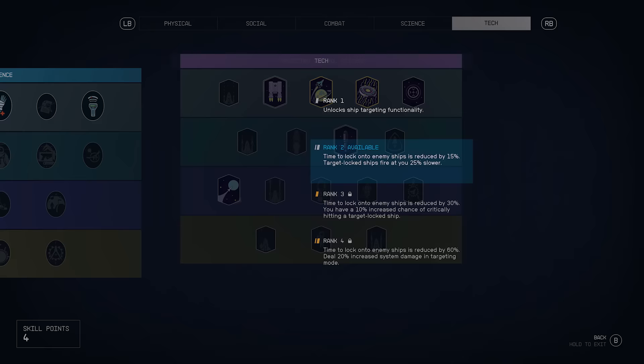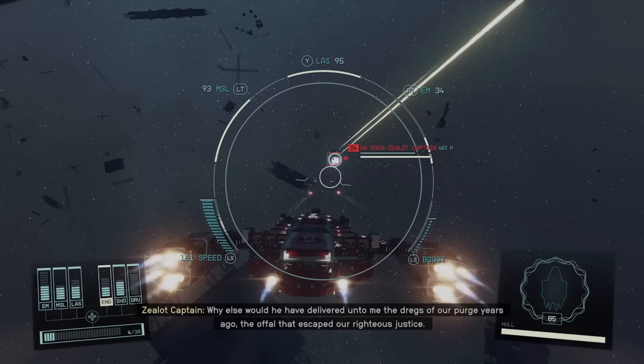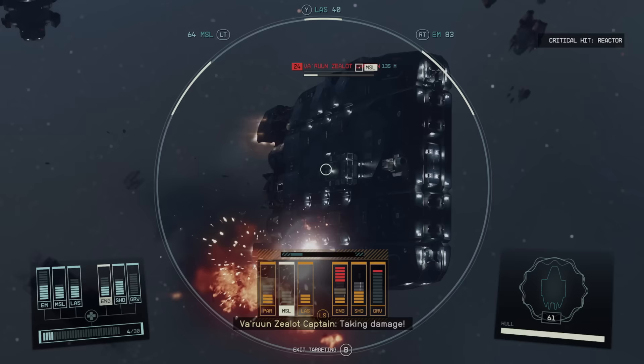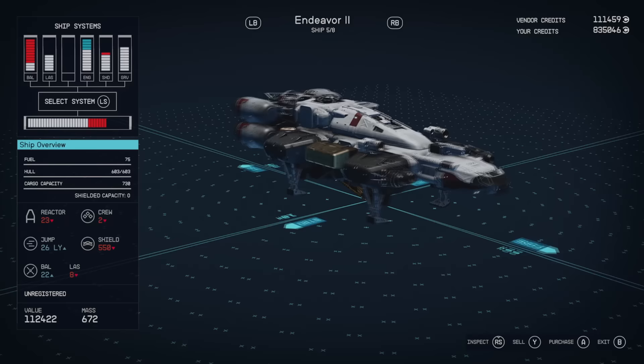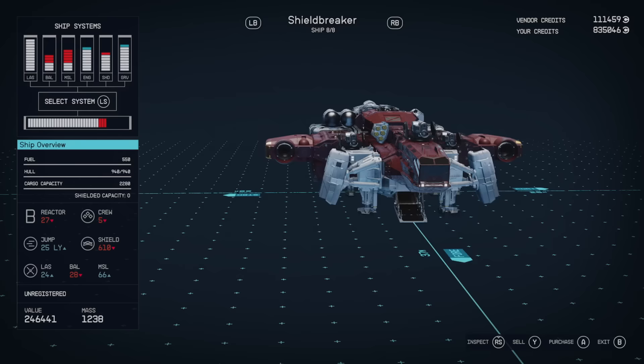Ship Targeting is another key skill — when surrounded by multiple vessels, you can specifically target different aspects of an enemy ship: the engine, shields, or weapons. It slows time a little and makes picking apart enemies much easier. The Piloting skill is also something to invest in early, as it unlocks the ability to pilot different ship classes. The best ships are Class C, which you can't immediately pilot — you have to build toward that by eliminating enemy ships to rank up the skill.